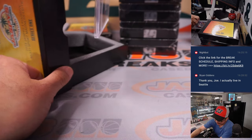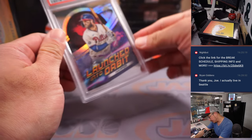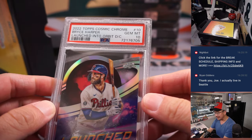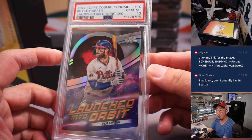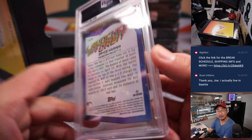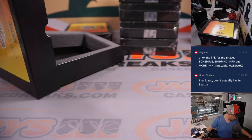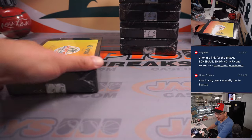More graded cards — graded baseball. Launched into orbit die cut, Bryce Harper. It's hard to get a 10 with die cuts, but there it is — from 2022 Topps Cosmic Chrome, which was real popular when it came out. Phillies. That'll be for Michael P, the Fightin' Phils.